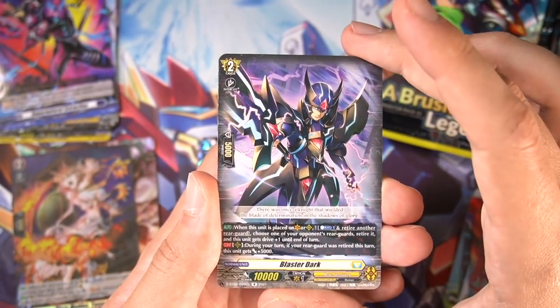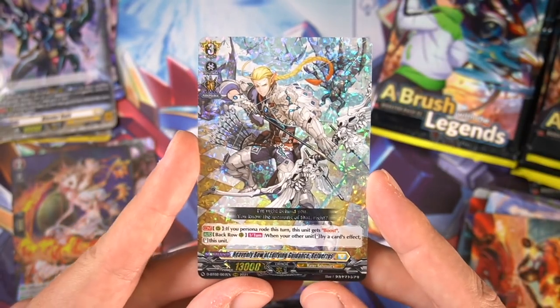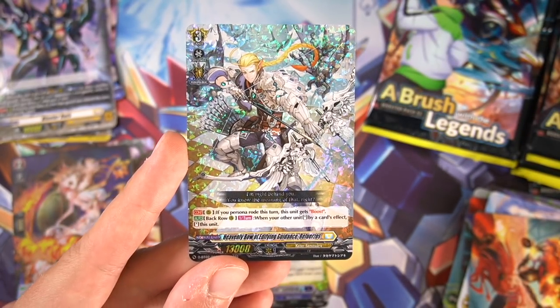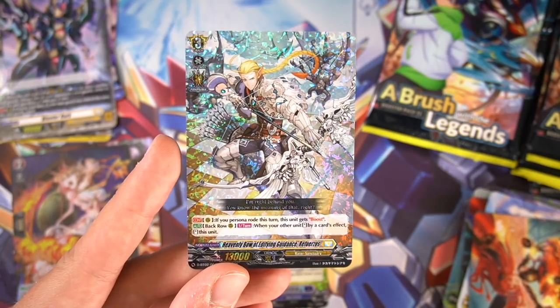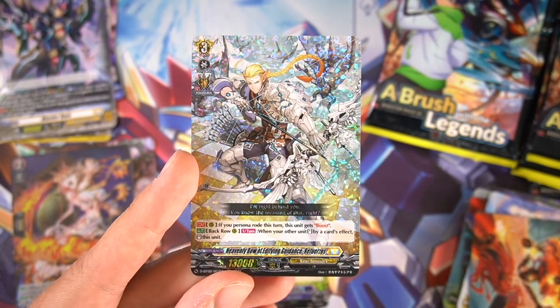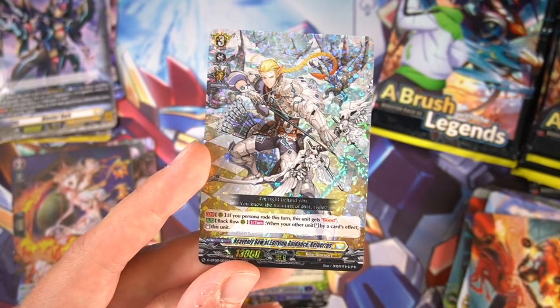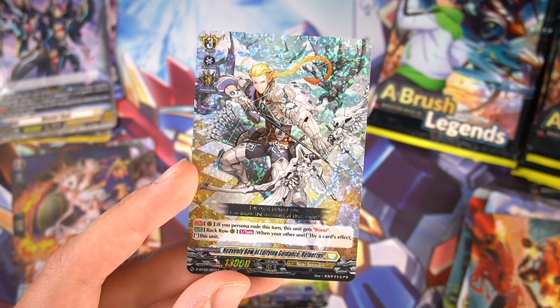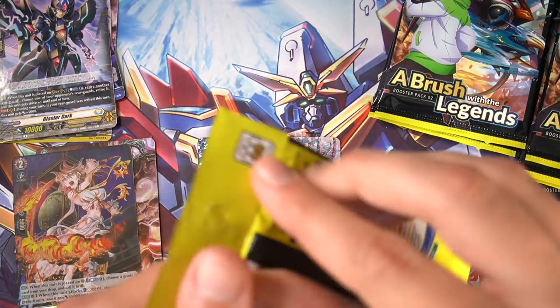Blaster Dark blesses us once more, followed by Mr. Refersos — one of the new Keter Sanctuary triple rares. He's on top of Phantom Blaster Dragon. If you Persona Ride this turn, this unit gets boost. And on rear guard circle, once per turn, when your other unit stands by a card effect, you can stand this unit — so when Bastion stands the attacker in front of him he also stands, and when Hex Orb stands the grade 3 that needs to stand herself, he also stands. We've already seen two triples and no doubles so far — that's a new kind of pace.